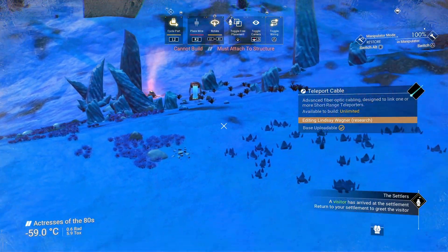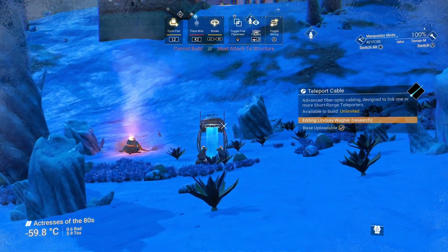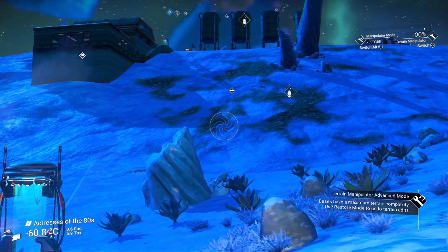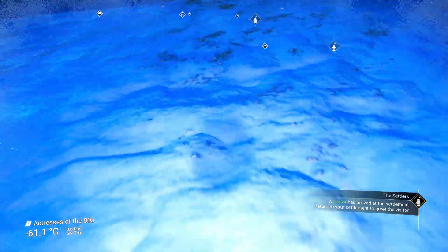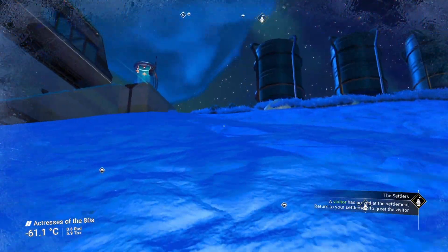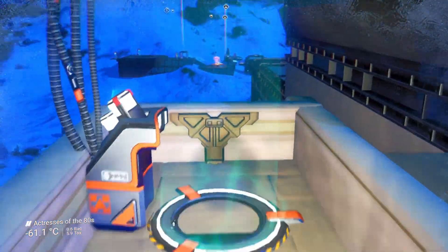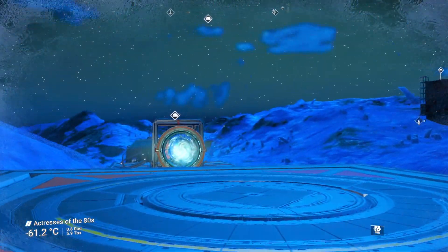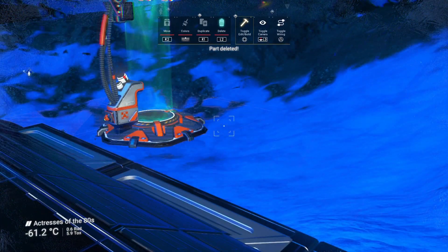Completely disregarding the fact that short range teleporters really should have at the very least a minimum of 300 units range — the radius of your base that's not been extended. To me, they should have a 600 unit range, so that'd be the diameter of a base. You could go from one side of the base to the other. However, it's still short range compared to something that allows you to travel from planet to planet. But somebody at Hello Games took short range very, very seriously.